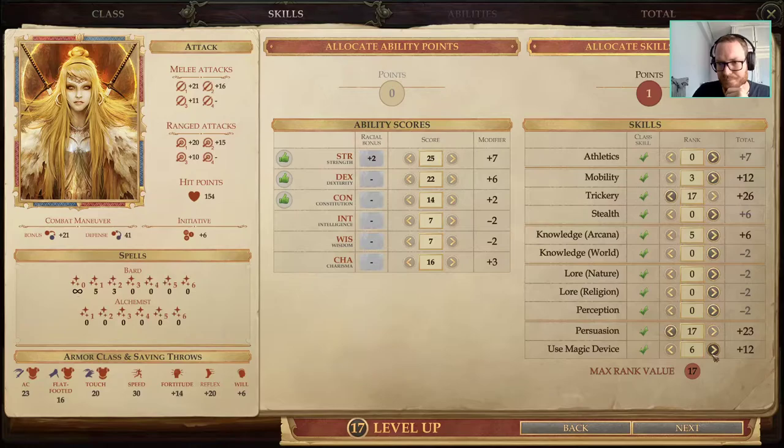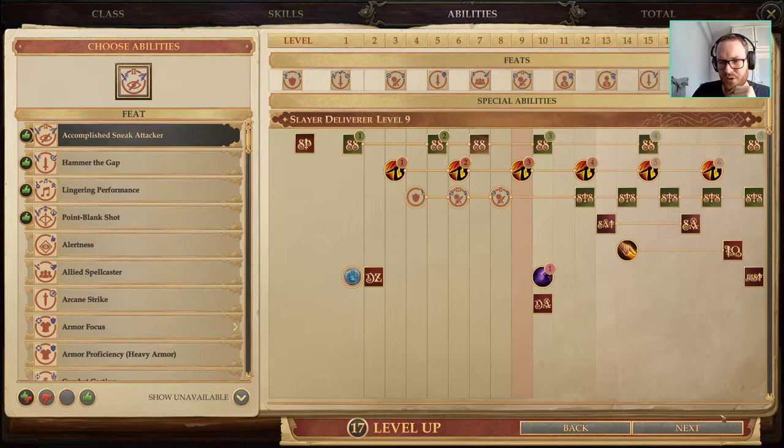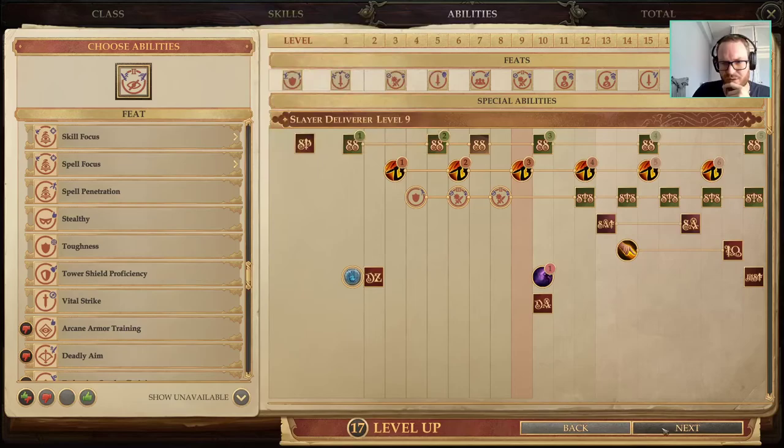At level 9 Slayer we're going to go for Accomplished Sneak Attacker — why not? It's 3.5 average damage, which is more than Hammer the Gap, and Crane Riposte is just a Plus 1 attack bonus — not huge, not important. We've got everything else we really truly want, so this is a perfect time to pick that up.